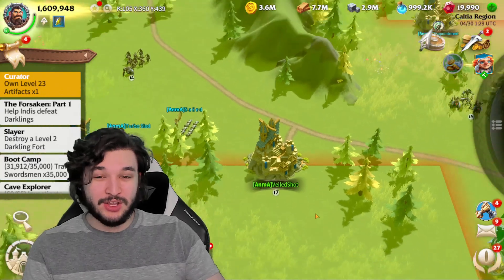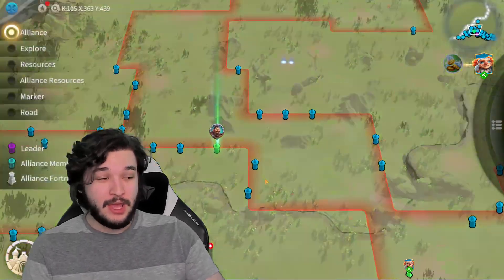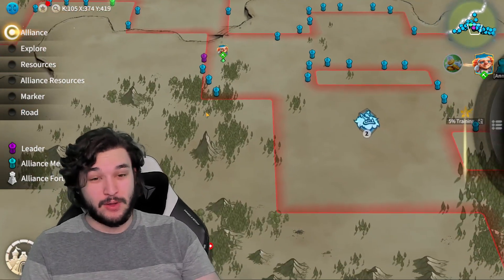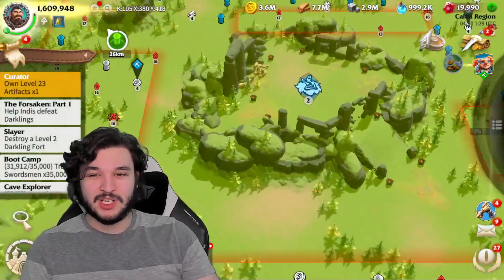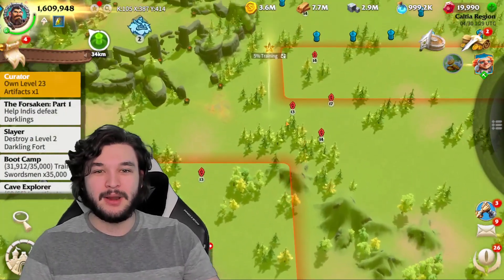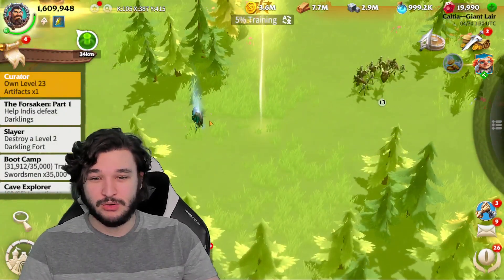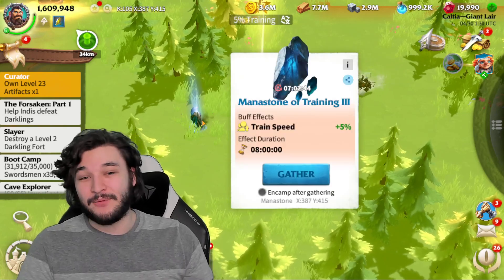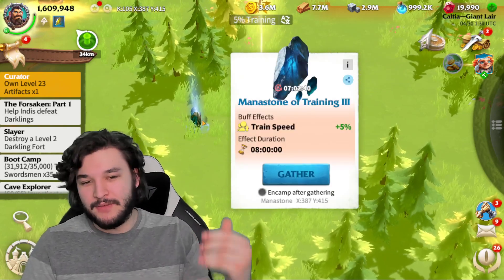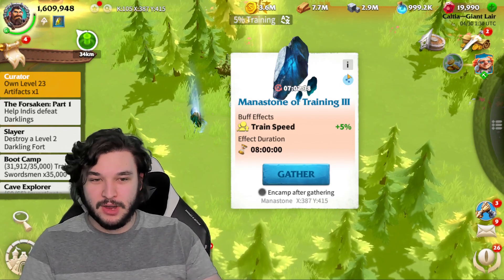These mana stones should be looked for and should be played around during your progression, especially during events like the Strongest Lord. For example, I'm going to spend some time speeding up buildings for the Strongest Lord, and then as soon as I'm done, I'll come over here and pick up the five percent training buff. After I pick that up, I'm obviously going to speed up some training to get the buff effects, which is very critical.